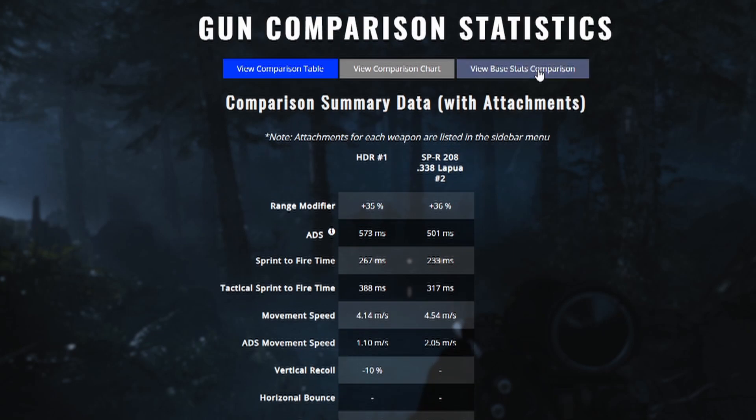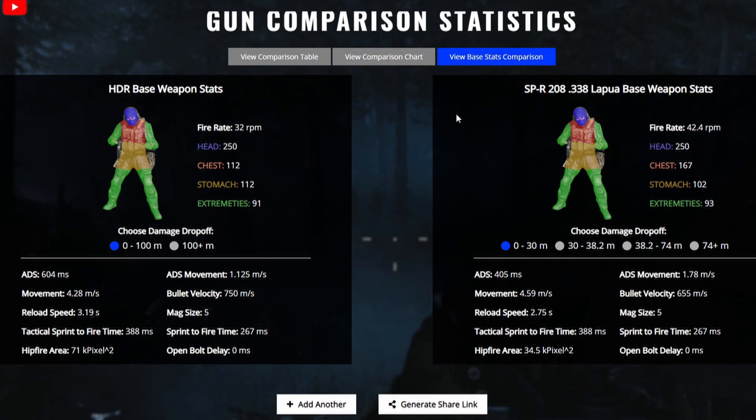Now let's go into the base weapon stats comparison. The Lapua has a lot more damage profiles — from 0 to 30 meters it causes a specific amount of damage, from 30 to 38 meters a certain amount, and so on. If you take a look at the HDR, it only has two damage profiles, which means the HDR is going to be a lot more consistent with its shots. That's what gives the HDR the edge.